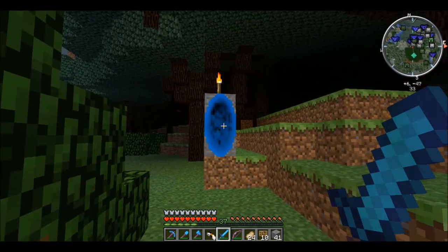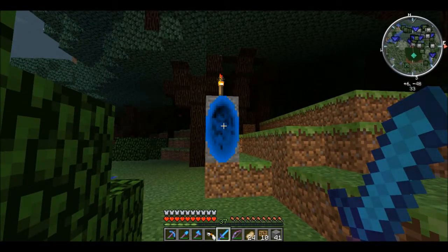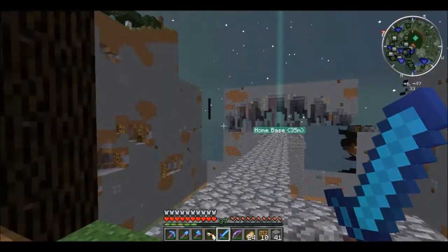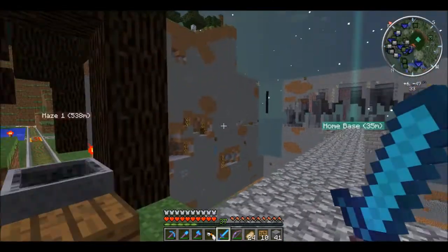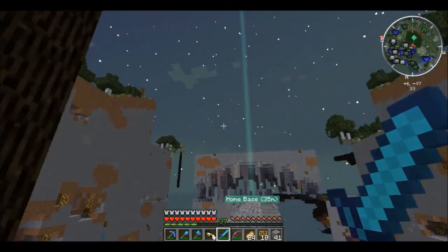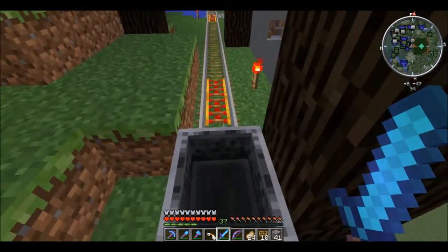The portal gun — right now we can jump right through and go to our maze. But we're going to be moving that because there's a lot in the twilight forest we have not even touched. Lich Tower — we haven't been anywhere. Actually we found a maze and that's all we've done.